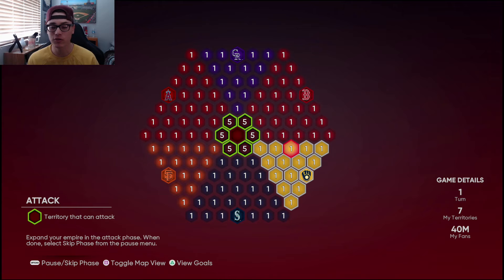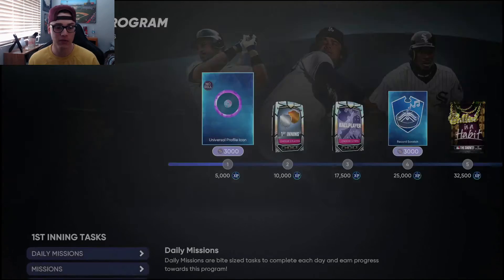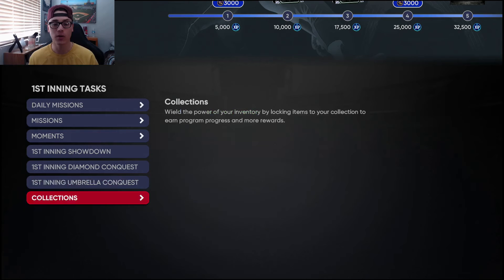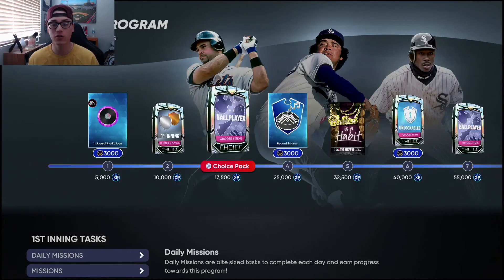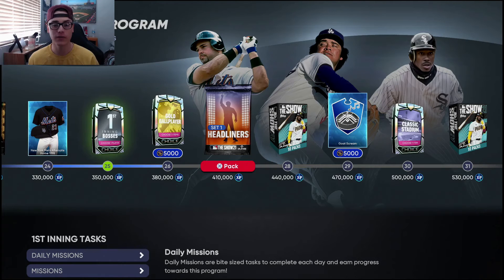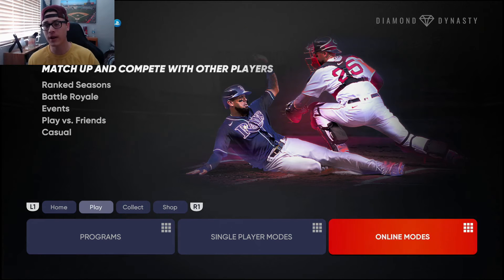You're going to get three Show packs, a Bonds As A Habit pack, and whatever else is hidden in this map — probably a couple more packs or stubs. Definitely bang this one out as soon as possible. The First Inning Umbrella conquest map gives 15,000 XP toward the First Inning program. So along with doing Houston Street and this conquest map, that'll give you 50,000 XP toward your First Inning program. I'm at 377,000 XP — another 50k will get me over a headliners pack, so definitely want to grind those two out.